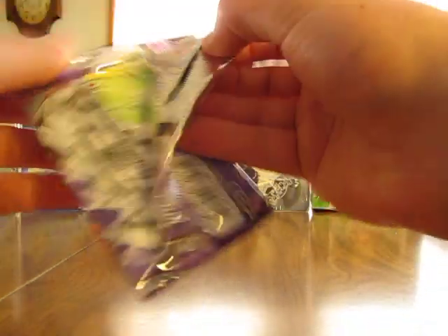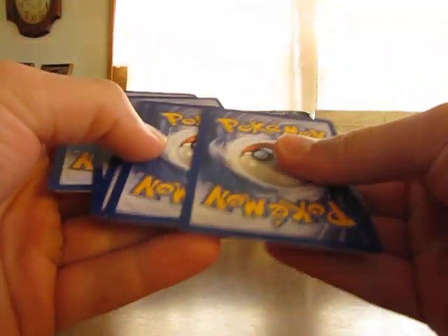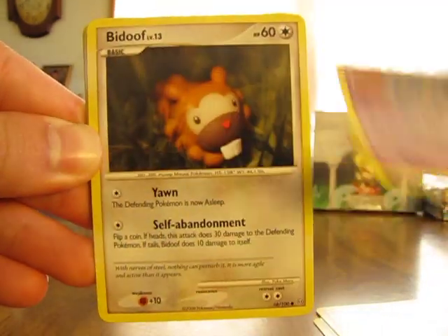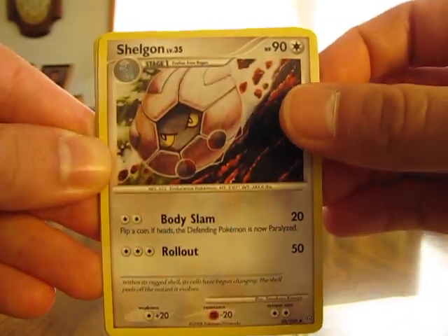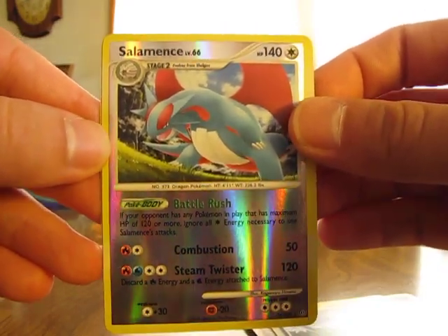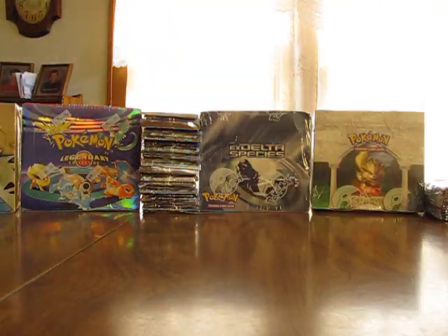On to the Stormfront. I've opened a lot of Stormfront before. A reprint would always be nice. We have a Combee, Swinub, Bronzor, Bidoof, Skorpi, Shelgon, Marley's Request, Sableye, Salamence Reverse — that's a rare, that's a nice card. And Mismagius holo. That's nice — second holo of the box.